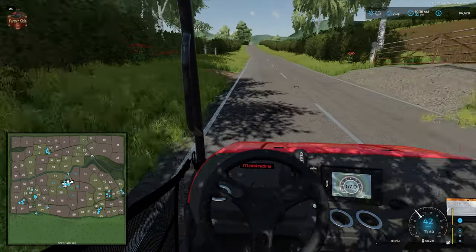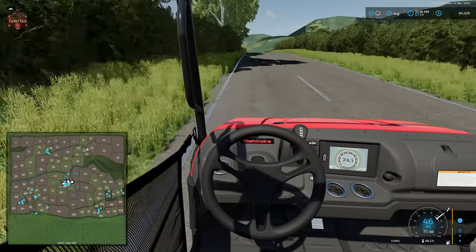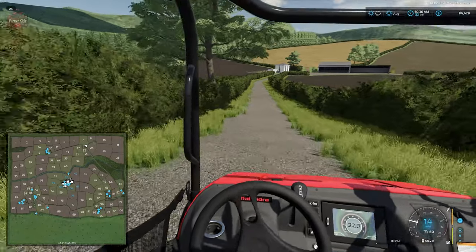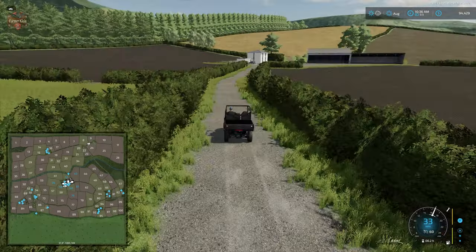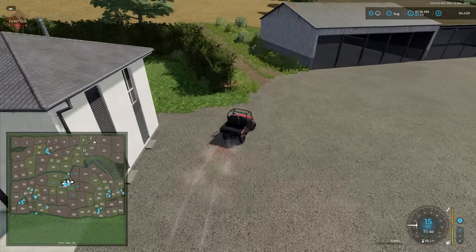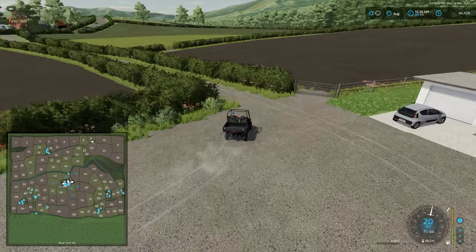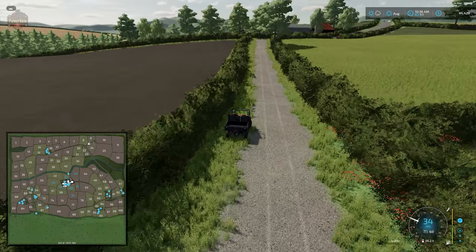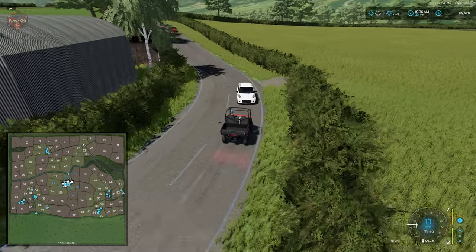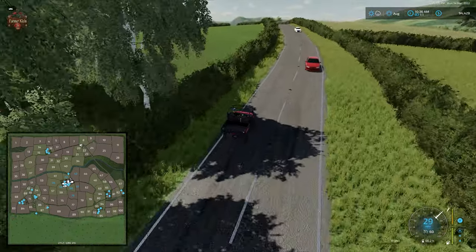Coming across the river to the hillier northern side of the map, here is Woodview Farm — a non-customizable storage yard farm. I think some of these white houses may be buildings carried over from the FS19 conversion. There's a decorative area associated with Woodview Farm to the left as well.